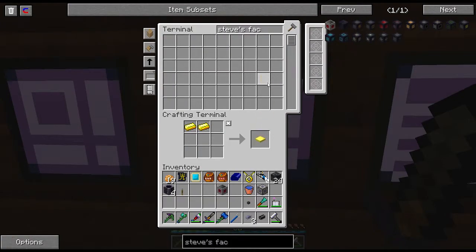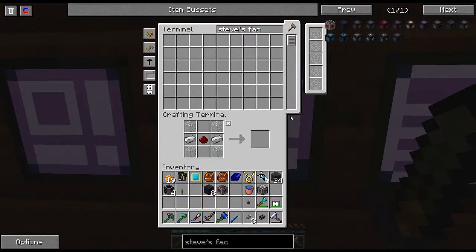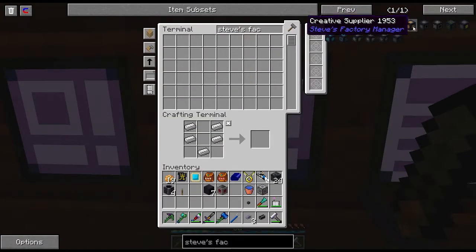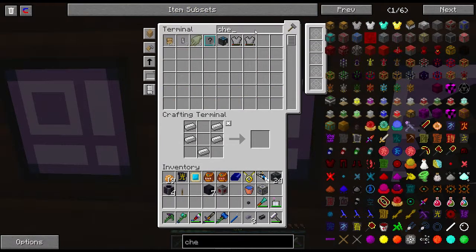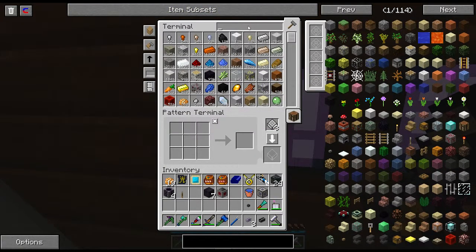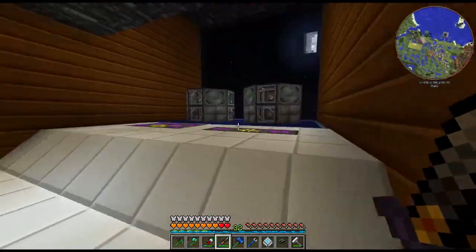We're going to need one inventory cable — we get eight so that's sweet. The inventory cable is kind of like the pipe or cable; it's a full block so keep that in mind, it doesn't do any multipart coolness. We're also going to need an item valve. I need to make some hoppers and a dropper. I'll just autocraft some chests real quick.